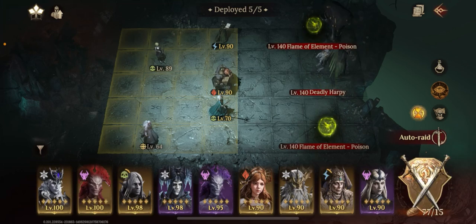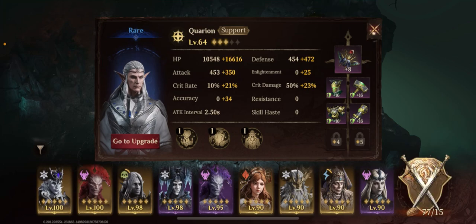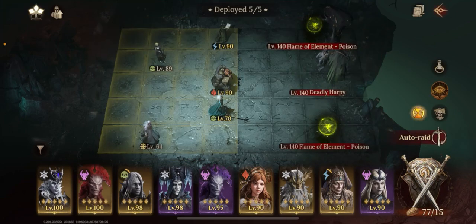This run can be done completely on auto. The levels for these characters are between 90 and 70. This guy is actually level 64 because I ran out of potions. But I can still do it. It's okay for them to be a little bit lower level because only the tank and whoever has the lowest HP will be getting hit.